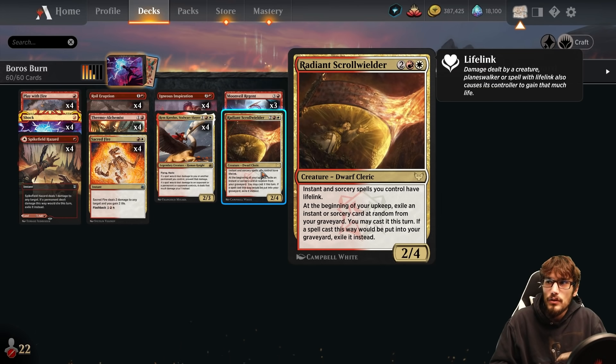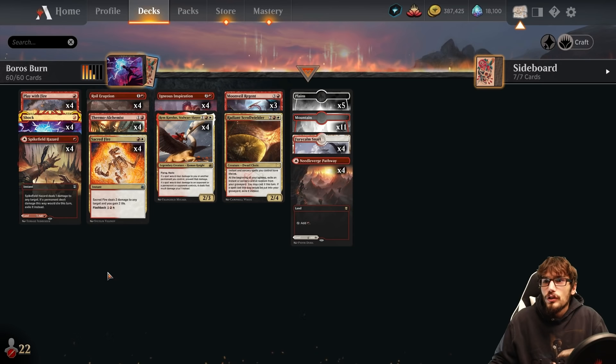Radiant Scroll Wielder makes instant and sorcery spells you control have lifelink — great in the best-of-one meta when facing aggro decks. It lets us throw our hand at our opponent's face, gain life, and race them. At the beginning of your upkeep, exile an instant or sorcery at random from your graveyard — you may cast it that turn. This basically gives everything flashback, which is really nice replayability.